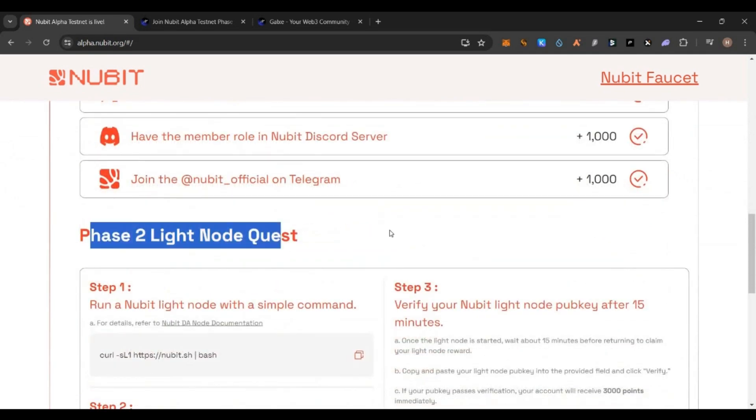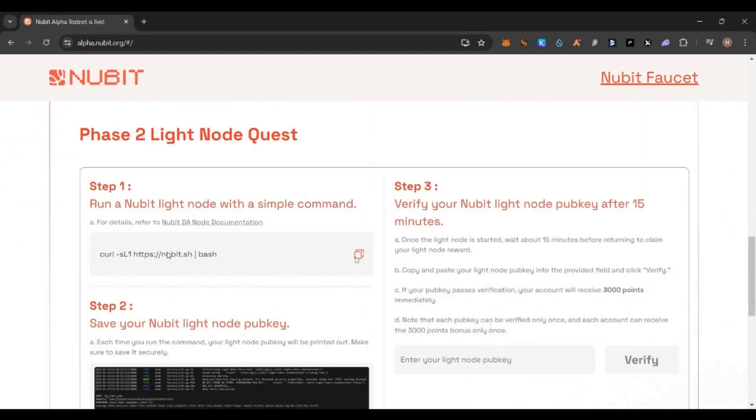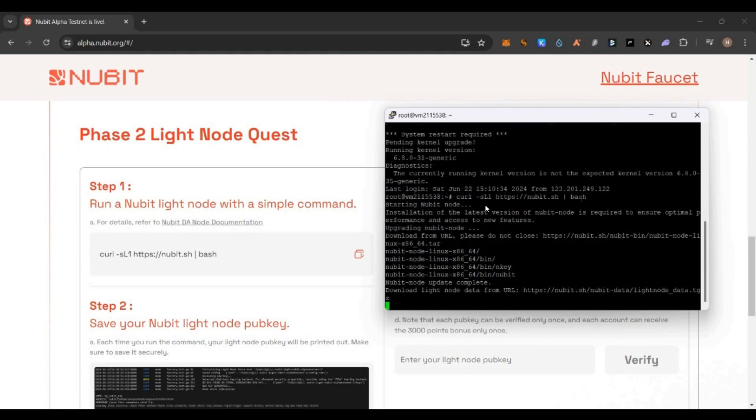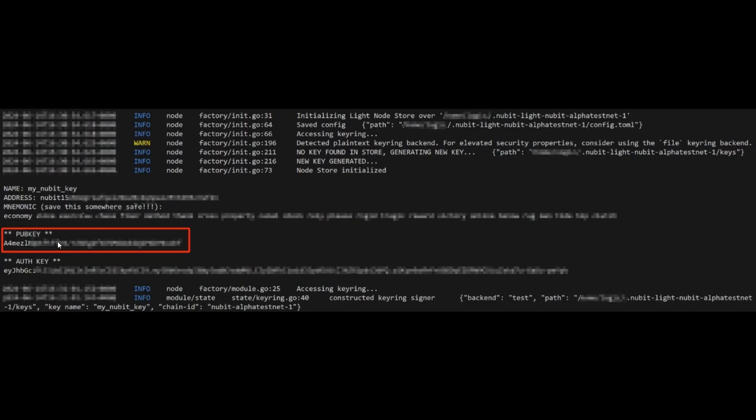For phase two, which is the light node quest, you need a VPS to run it. If you already have a VPS — for example, if you purchased one for the Farcaster node — you can run this command on that same VPS without buying a new one. If you don't have any VPS, you can go to PQ Hosting — link will be in the description — and buy the entry-level VPS which costs around four dollars. Once you have the VPS, copy the one-line script, open your terminal, connect to the VPS, paste the command and press enter. It will start installing the light node, which takes around five to ten minutes.